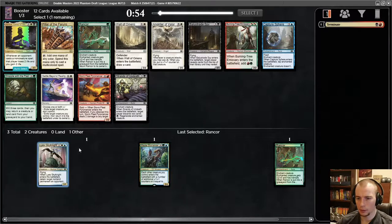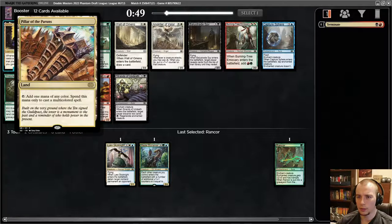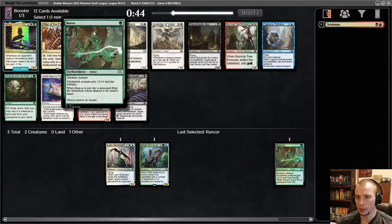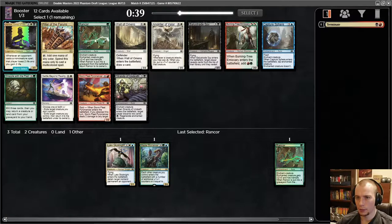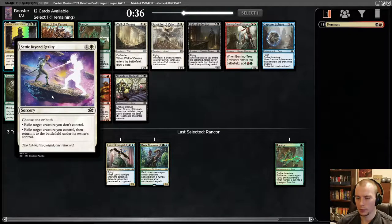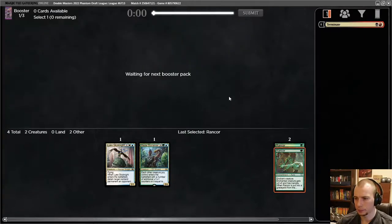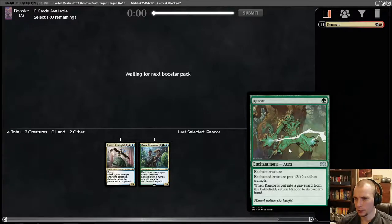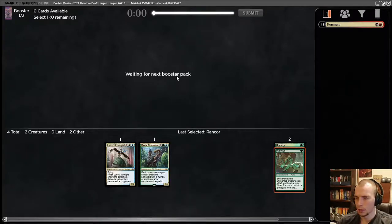Let's see — lands in the right order, that's good. We've got some multicolored spells now. A second Rancor is interesting. Burning Tree — I don't think we're quite there. I think it's between second Rancor and Settle, but let's go all in: double Rancor. We're going to look for aggressive creatures to suit the Rancors. And hey, it's kind of a combo with Biomancer — if you throw a Rancor on Biomancer, all of a sudden your creatures get huge. That's cool.